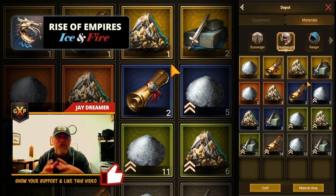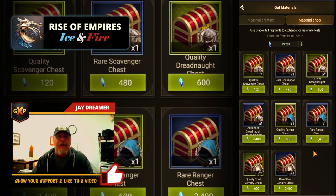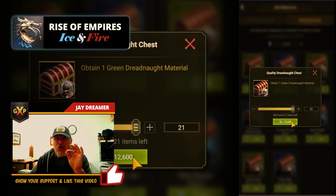In addition to the materials section, there's a material shop. Inside the material shop, you can use Dragonite fragments. Those Dragonite fragments are what your explorers go get — you get them through different tasks, chests, and you can also get them from the destroyer. In the material shop you have two types of available purchases: a quality dreadnought chest or an advanced dreadnought chest. The quality chest is going to give me white or green. I will most likely get a green rare faster from the quality chest than the advanced dreadnought chest, because the advanced is going to be a little bit tighter on giving me a blue rare. I get 21 green materials from the quality chest.